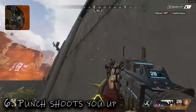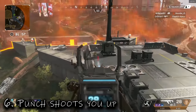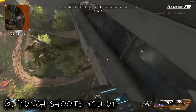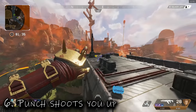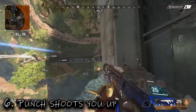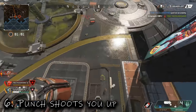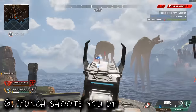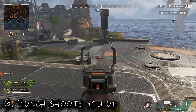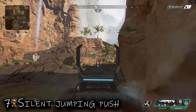Tip six: punch shoots you up. With Octane jump pads, if you throw one at your feet it shoots you directly upwards. This applies to all legends — when you walk onto a jump pad it shoots you in the direction you're moving, but if you stop and punch, the punch momentum pushes you onto the jump pad without the game registering you as moving forward, so it shoots you directly up, allowing you to get on top of structures.